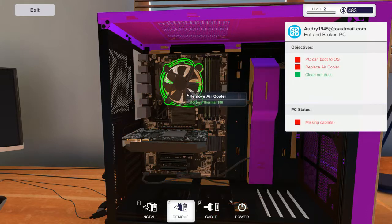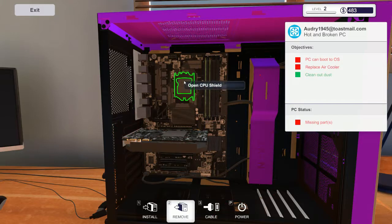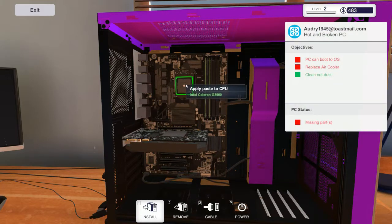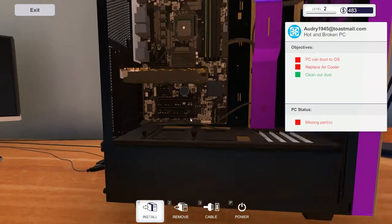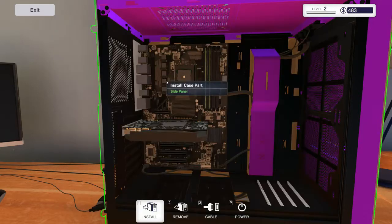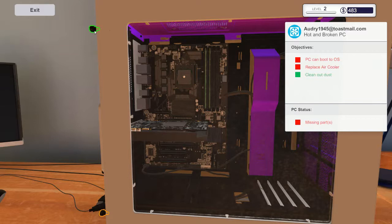Now we're done with that. One thing we need to remember is we are removing the CPU air cooler, which means we have to take off the cable that powers it. Because we're taking this off, we're going to have to put on some more thermal paste — just a tiny dab, like that. Even in real life, you get a pretty big tube when you buy one and you just use a tiny drop; it smashes out pretty big.